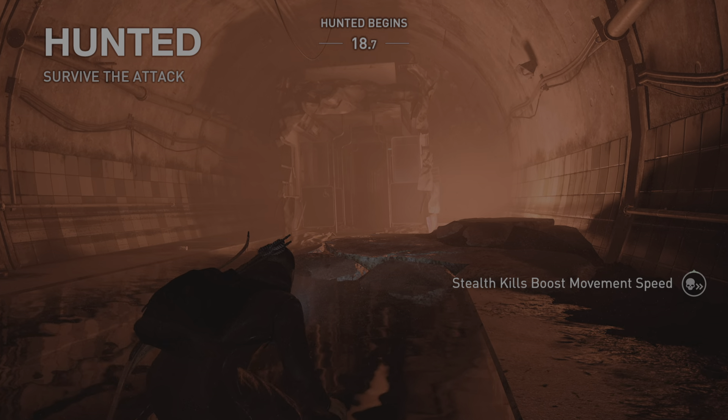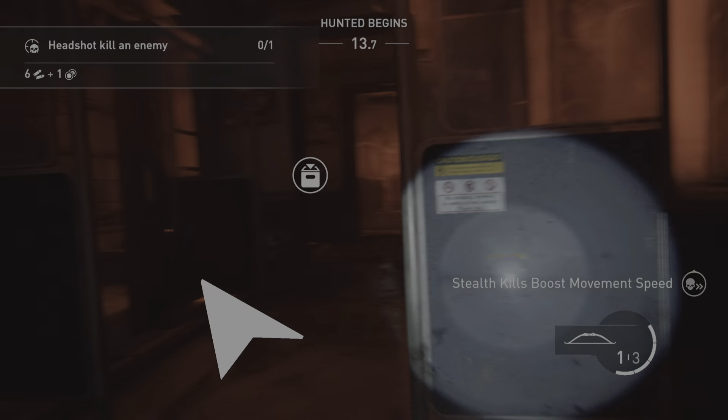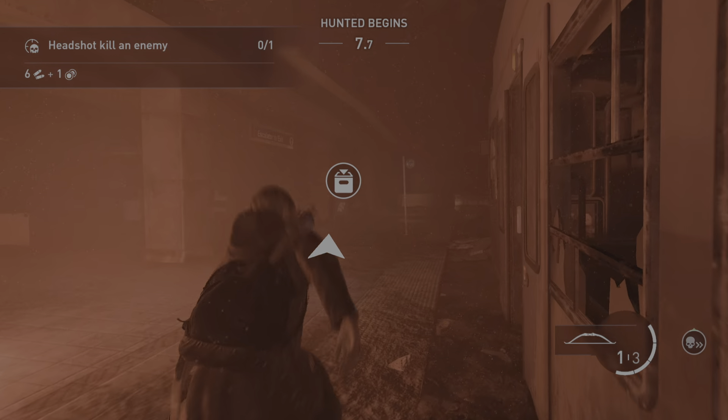Hunted. Survive the attack — Hunted begins in 20 seconds. Dead Drop. New gambit: Headshot — kill an enemy. Reward is 6 semi-auto pistol ammo, 1 currency, 1 half blade.